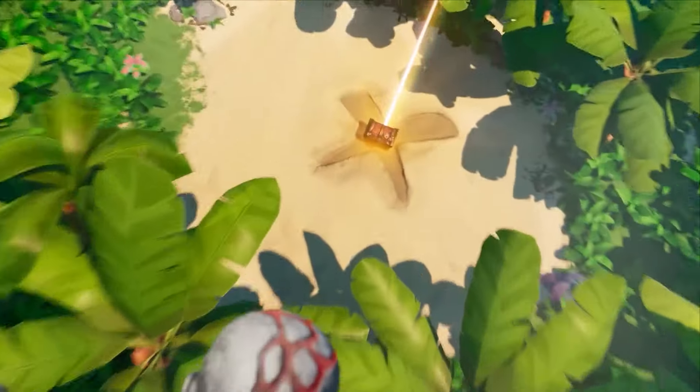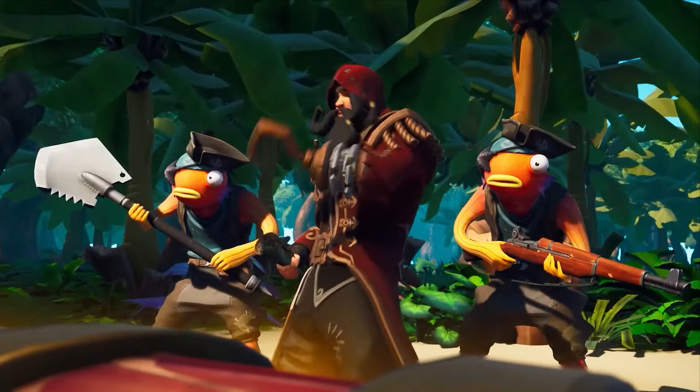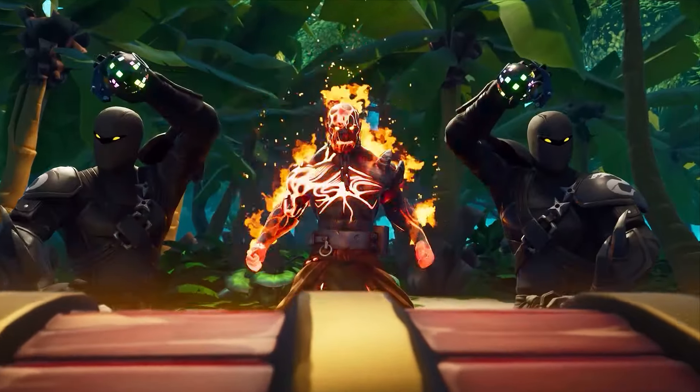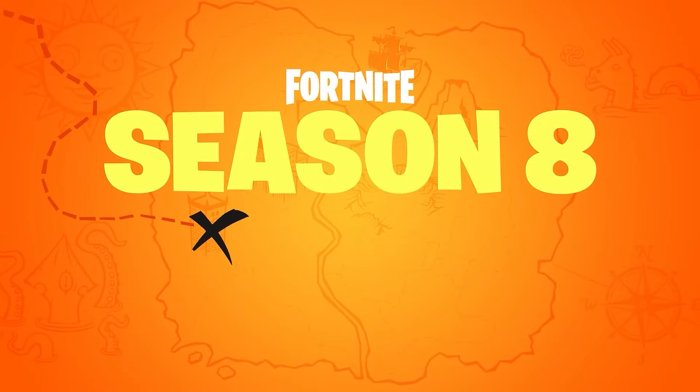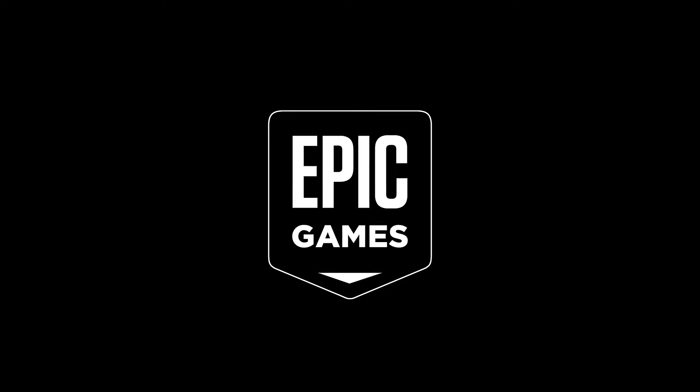When Season 8 rolled in, bringing pirates and a treasure map, Fishstick was ready for adventure with his new Pirate Fishstick style. Dressed in pirate garb complete with a tricorn hat and eye patch, Pirate Fishstick fit right into the swashbuckling theme. This update showed Epic Games' commitment to evolving characters alongside seasonal themes.